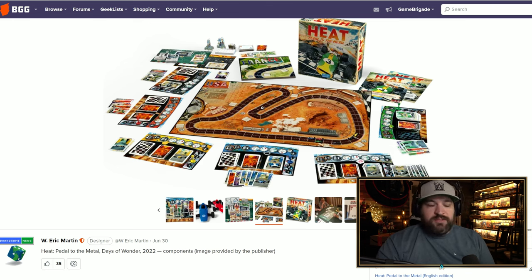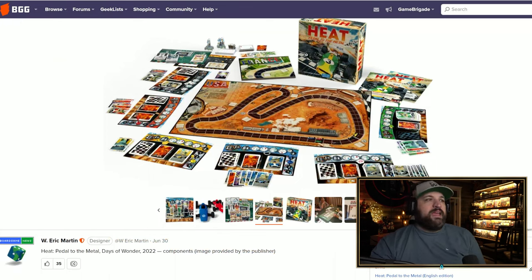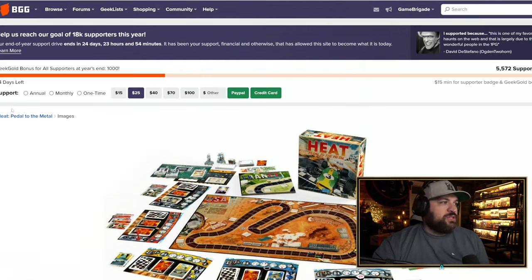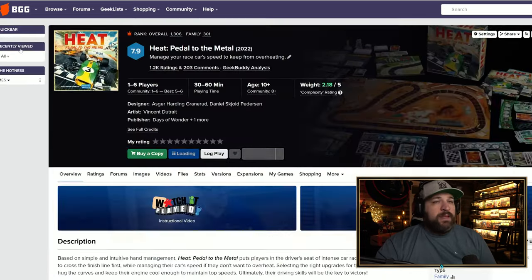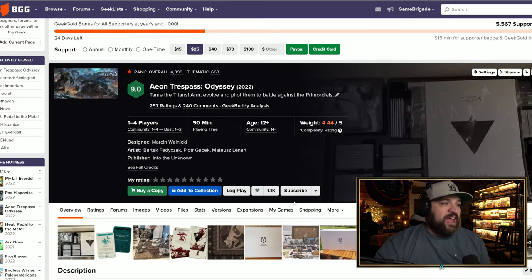In Heat you have to manage the heat of your engine, because if you push it too hard you overheat — so it's a push-your-luck hand management system. The player board also reminds me of First in Flight, which I covered previously, with a similar engine mechanic. I've never actually played a racing game that did well, and this is in the Formula racing genre, so it looks cool. It's trending very well at 7.9 on Board Game Geek right now.